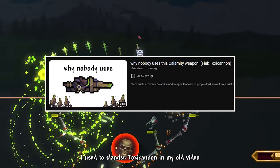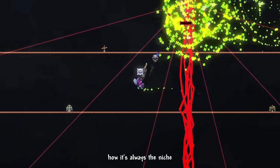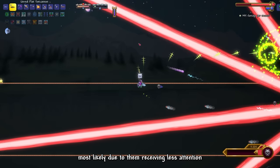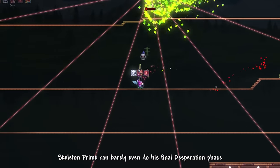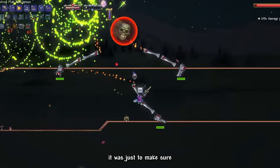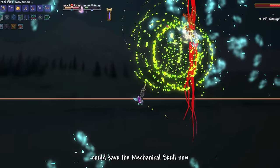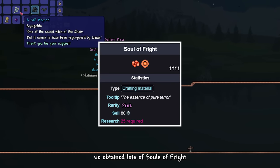I used the standard Toxic Cannon in my old video and I have to say, I regretted doing it. It is fascinating how it's always the niche, underrated weapon that nobody uses that breaks a game's balance — most likely due to receiving less attention. Skeletron Prime could barely even reach his final desperation phase, that is how fast this weapon obliterated him. I even had to summon more Skeletron Primes just to confirm this weapon truly destroyed them. Not even a Death Raybeam phase could save the mechanical skull. Upon defeating Skeletron Prime, we obtained lots of Souls of Fright.